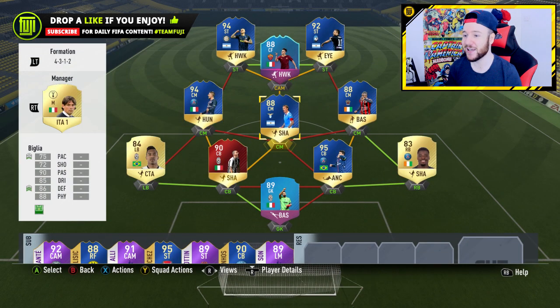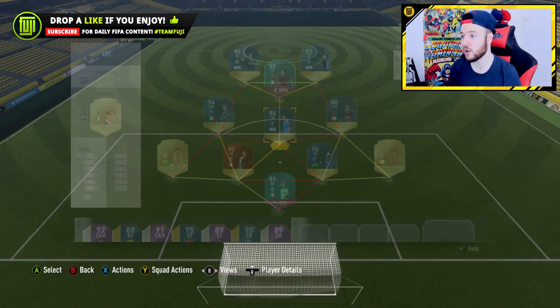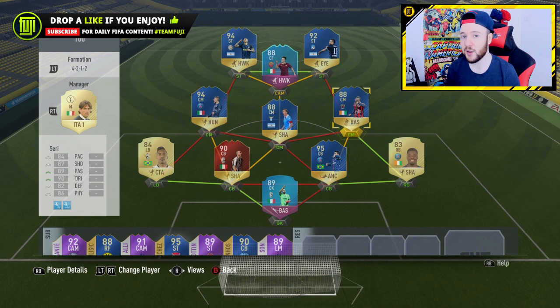Biglia in the sentimento position — for his stats and price, it looks to be the real deal, a real bargain buy: 75 pace, 86 defending, 88 physical. He's got pace, defending, physical, dribbling, and passing — you could play him as a CDM or a sentimento with idle work rates for those positions. At 56K, as mentioned, that is very good.